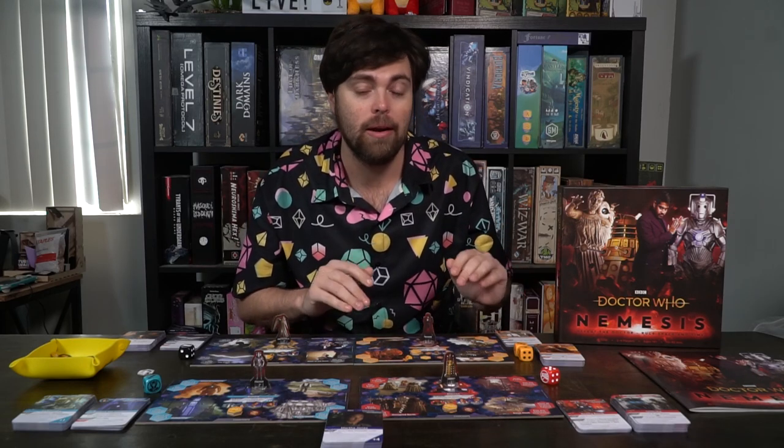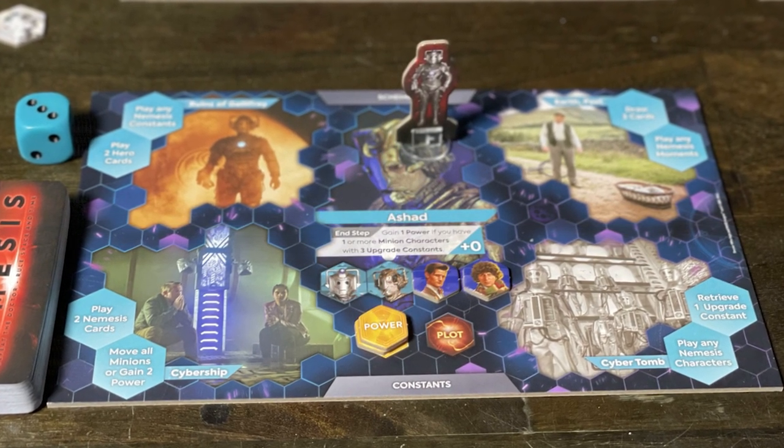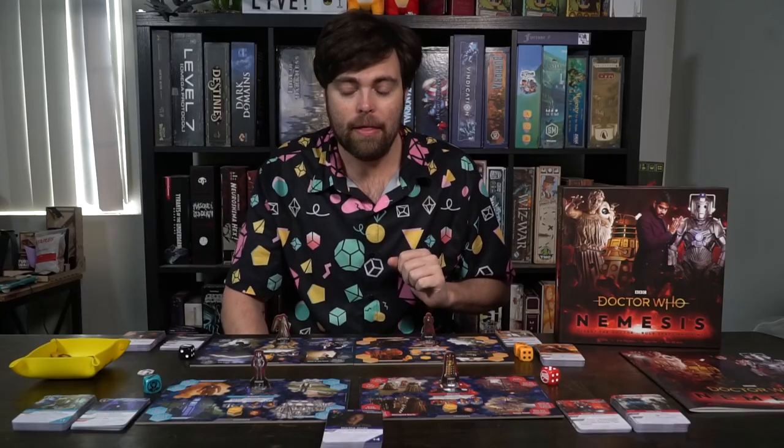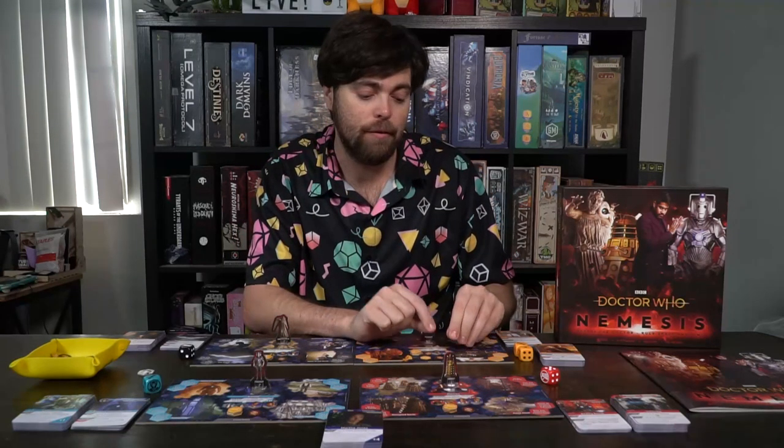To begin setup, first determine the number of players, then give each player one unique player board and let them select the side — they're both unique. Give them their character miniature or standee and place it in the middle of the game board on the character's portrait. Then shuffle up the Doctor tokens and place two of them on the TARDIS symbols in the middle of their game board.